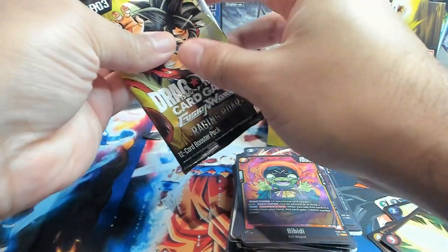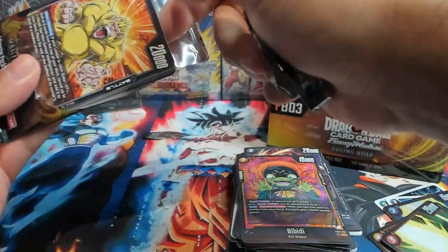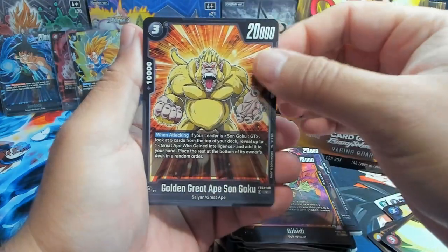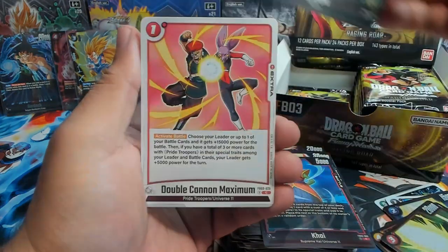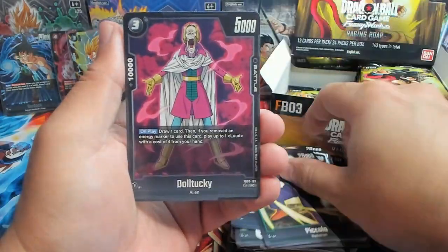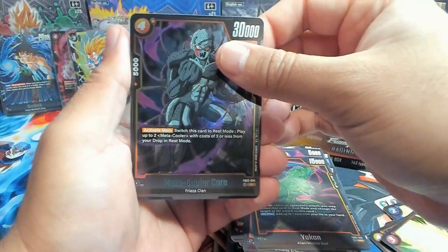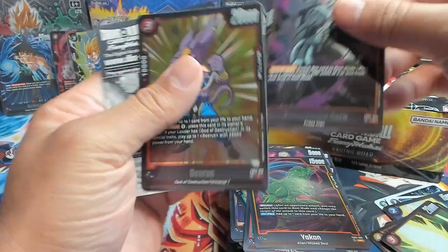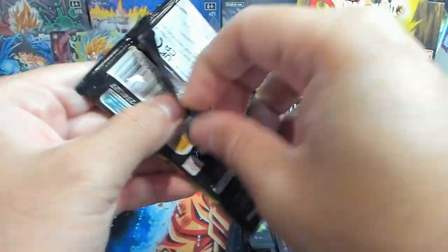I don't know how some of you open it like this — I feel like I'm a little more reckless this way. We have a Golden Ape Goku, Great Saiyaman, Kai, Napa, Double Cannon, Maximum Piccolo, we have a Majin Buu — pull more SR Buu's, kind of want to try Yellow. First rare is Meta Cooler Core and Abiris.